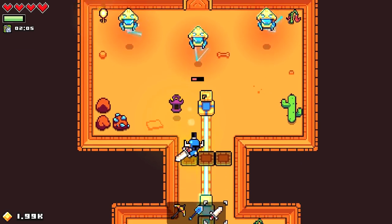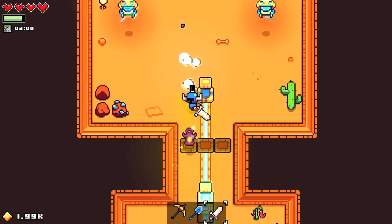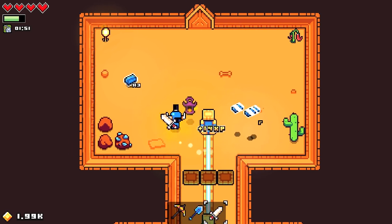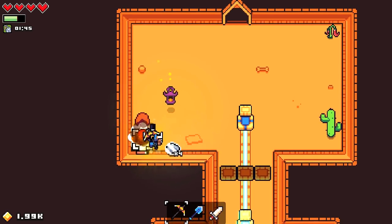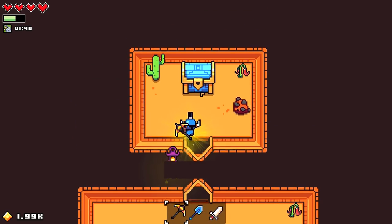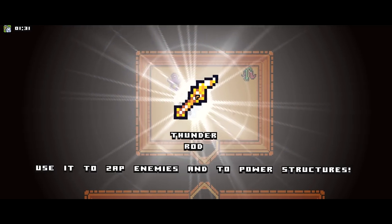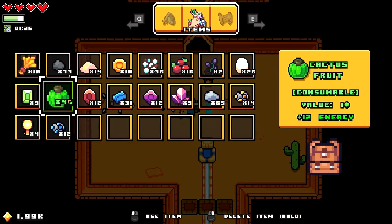These guys hit you after a while but I don't know what triggers it. Let's get this flower — I'll add it to the collection. We open this up and get a nice item. Thunder rod — zaps enemies and powers structures. Very important for powering stuff up.